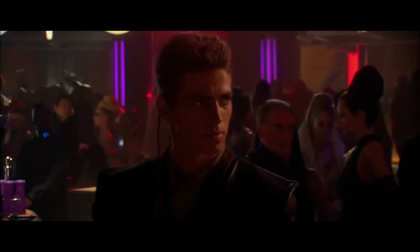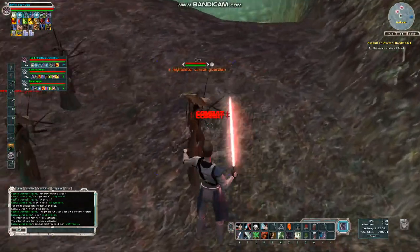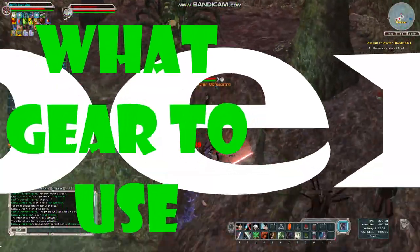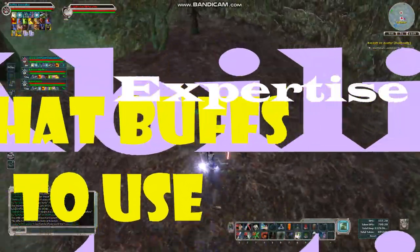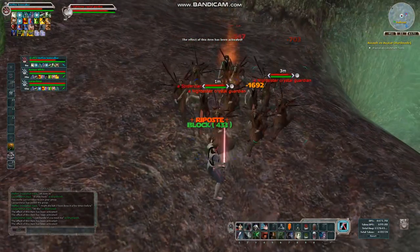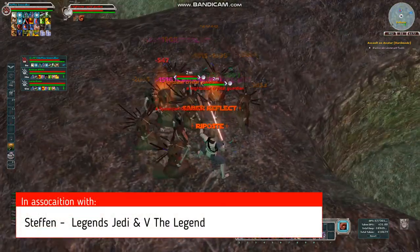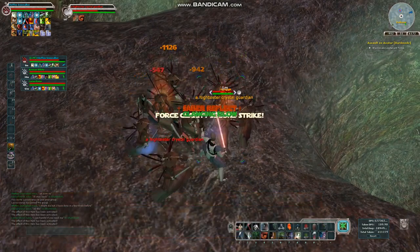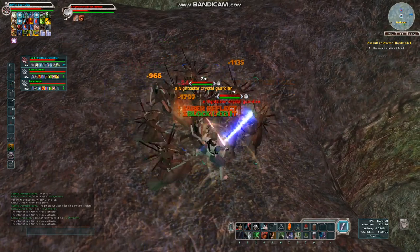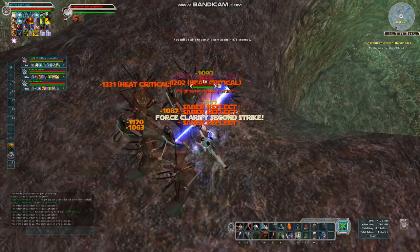This is Jedi business — go back to your drinks if you don't want a how-to guide. We're giving you a comprehensive full guide to Jedi: gear, expertise, builds, buffs, and ability rotations for PvE and PvP. Credit to Stefan who gave us his build, with assistance from Vulture from the V the Legend YouTube channel. These guys straight-up shred and there's nobody better to learn from.